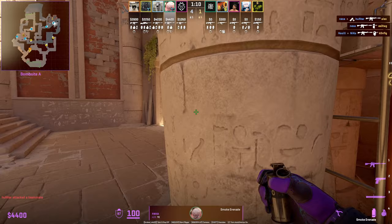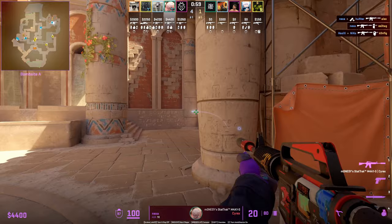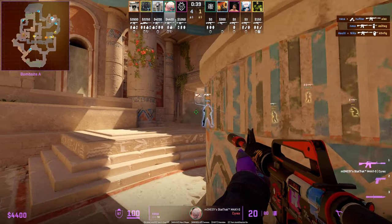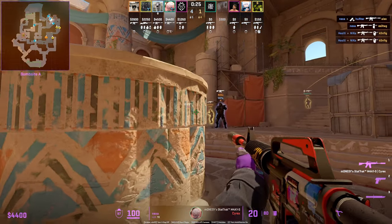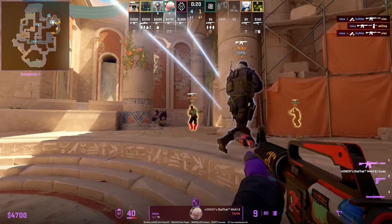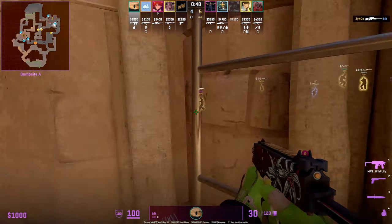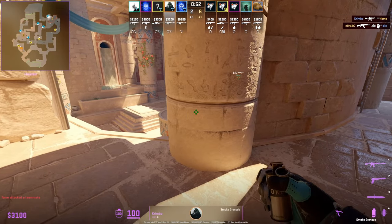One thing to note when playing this position and jiggle peeking: when your teammates start giving up mid control, you need to move, because the T's can spot you from mid. That's what happens here — you see Nexa having to throw his utility towards A main because Nico and the other player had to give up mid. They go into a setup where Nexa is on site and Nico is close towards the wall. If you don't have mid and you're jiggle peeking from this position, you are going to get spotted.